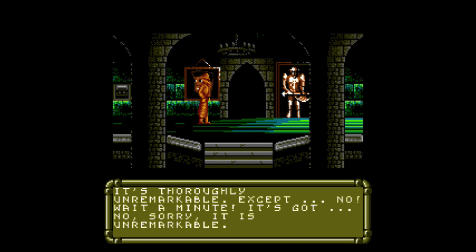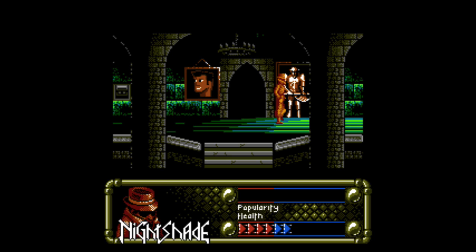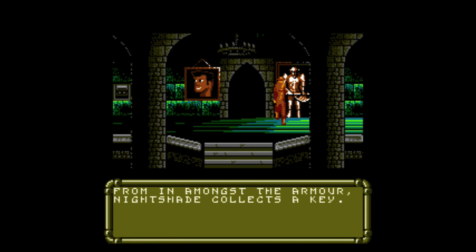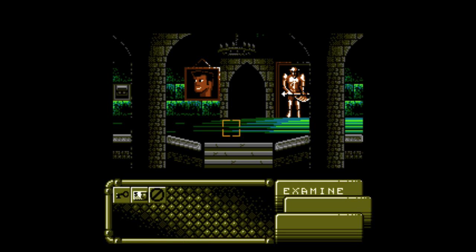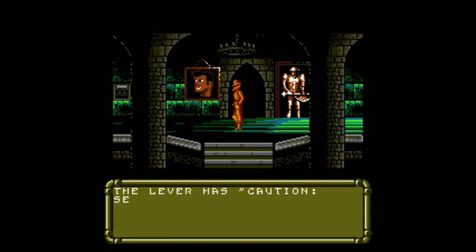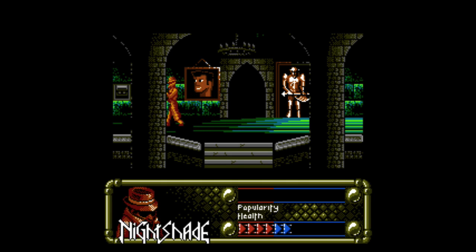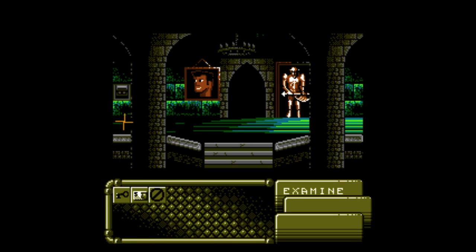It's thoroughly unremarkable — no wait, it's cruel and hilarious. I want the suit of armor. Oh, you got a key! Good stuff. Clearly you're gonna manipulate that. The problem with this game — how do I manipulate? It's one of the other options. How did you know that's your inventory?